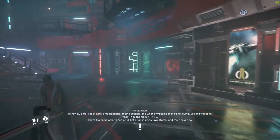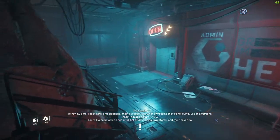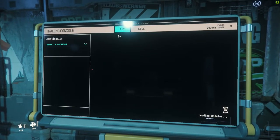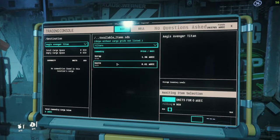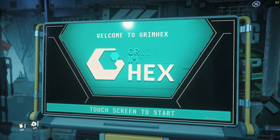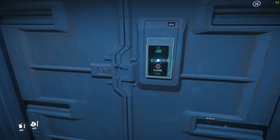Continuing on to the second entryway here to the left — this is the admin station. You go in here and there's the trade terminal for GrimHex, where you can buy things like scrap or waste, and of course sell if you've got something. In this case I've got some Vestal Water but they're not interested in purchasing it at this point. That's where you can do any of those buys or sells at GrimHex.